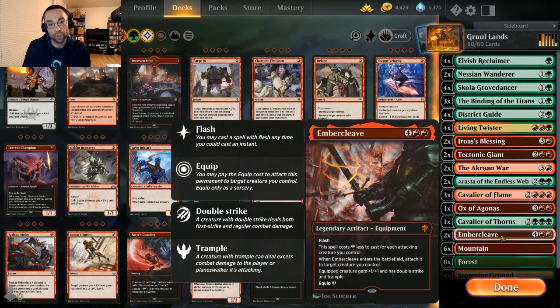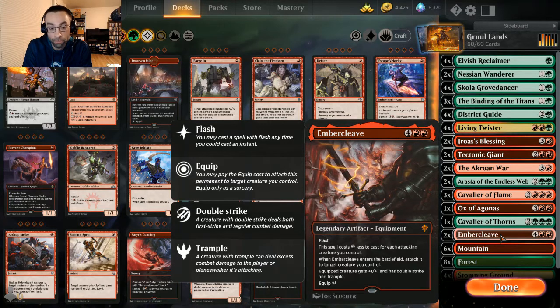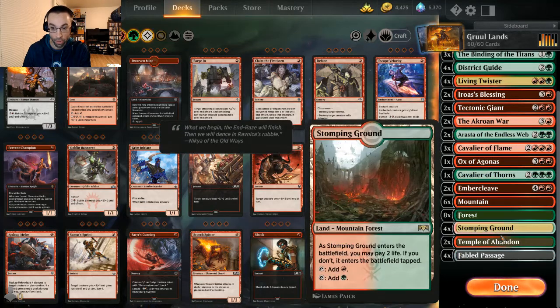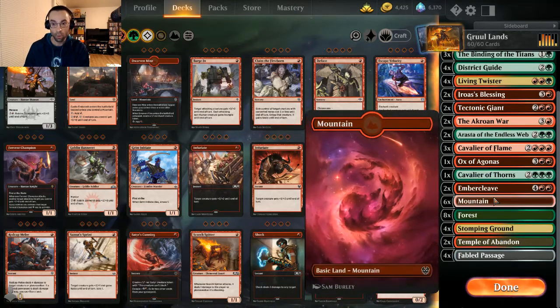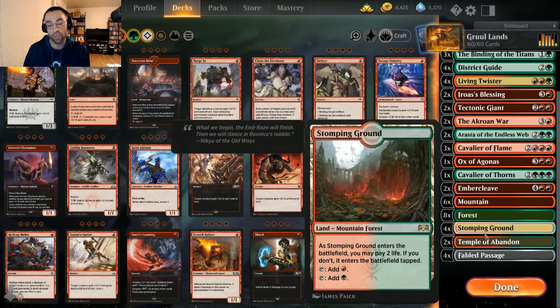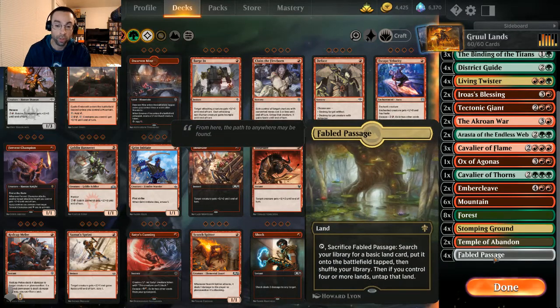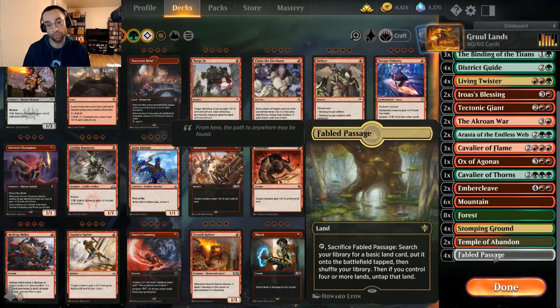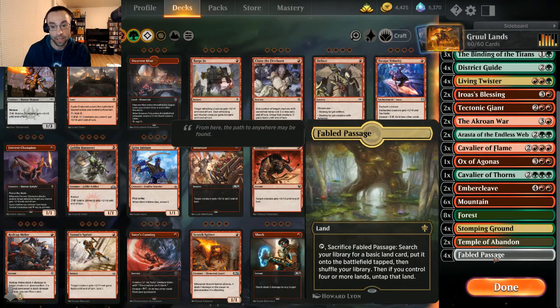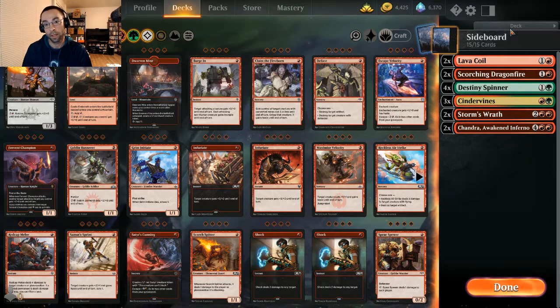Since we're pretty mid-range, we're running two Embercleave as a finisher — putting it on Cavalier of Flame is sweet. For the mana base, we're mostly green so we're running six mountains, eight forests, four Stomping Grounds, two Temple of Abandon, and all four Fabled Passages for extra lands to fill our graveyard and trigger land synergies.